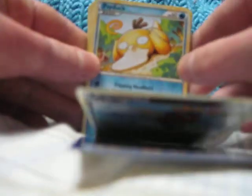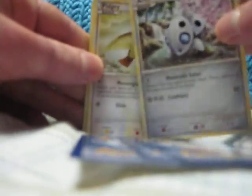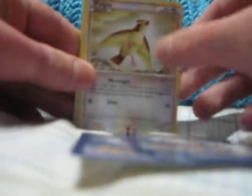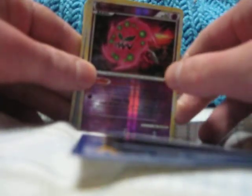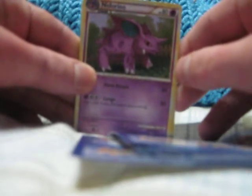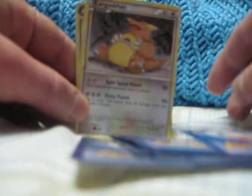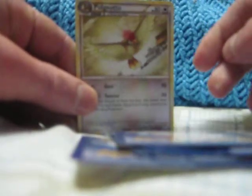That was the second pack. The third pack includes Magnemite, Carnivine, Psyduck, Aerodactyl, Pidgey, Spearow, Aggron, Nidorino, Kangaskhan, and Pidgeotto. All right, so that was the next pack.